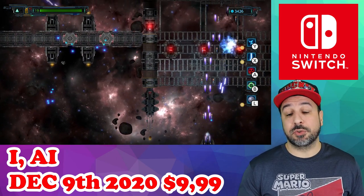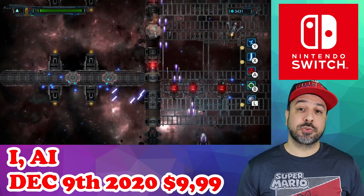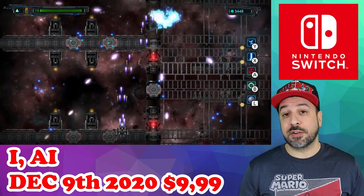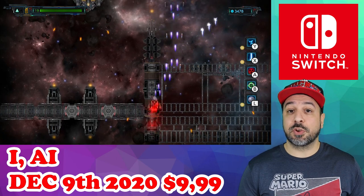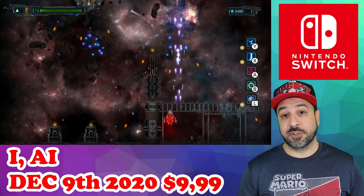You can also upgrade your life meter, letting you take more shots before you die. Probably one of the most important abilities to upgrade is your extra lives, because to begin with you have none — as soon as you die you have to start the stage over. If you upgrade this ability you can get up to two extra lives, giving you a chance to continue, which matters because there are no checkpoints in the stages.